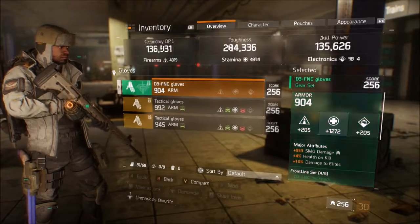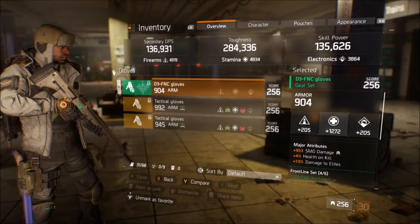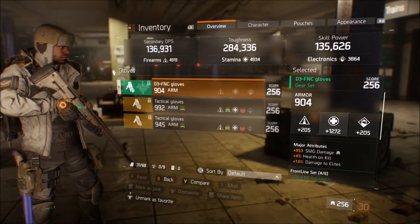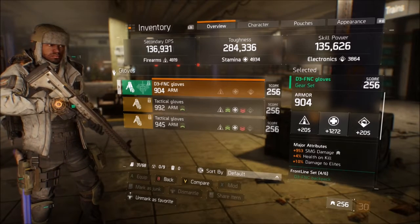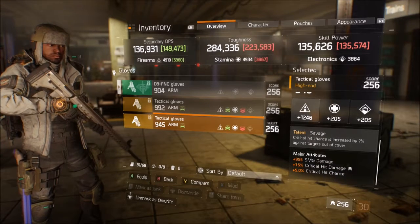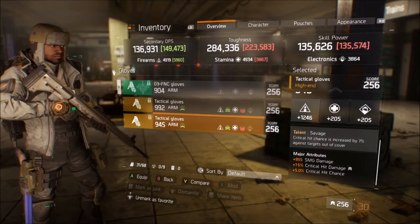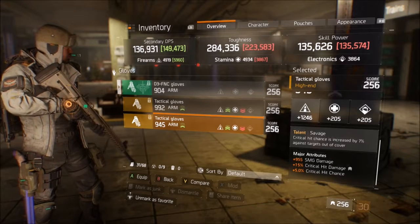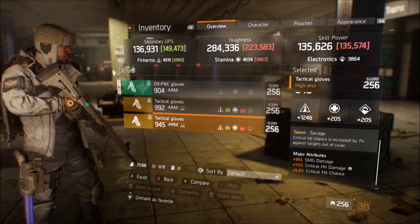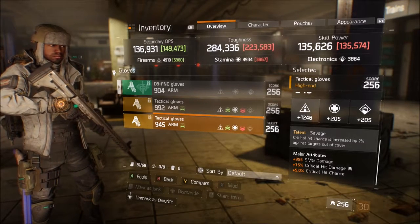For gloves, use the defense gloves. The major attributes you want are SMG damage, health on kill, damage to elites, and crit hit damage. SMGs are your primary weapon, and health on kill is great for staying in fights — you can clear red bars and get health back. Critical hit damage is nice for extra burst, though critical hit chance is low with this build, it still happens.